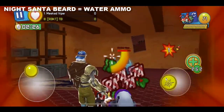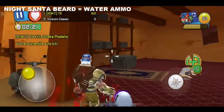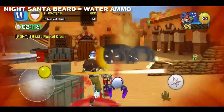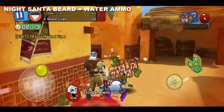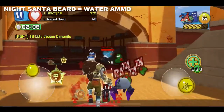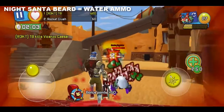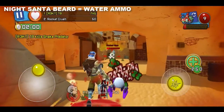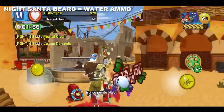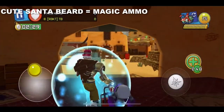This Santa beard is the knight Santa beard, which gives you the water ammo effect. I thought it was going to be way better but it's actually worse than the fire ammo and poison ammo effects. The water ammo effect is good because it slows people down and they cannot use medkits, but it just doesn't kill them that fast. Overall I'd say this is a decent beard — I wouldn't strongly recommend it. I would strongly recommend the poison and the fire. If you don't have the poison, use the fire. This one is debatable.